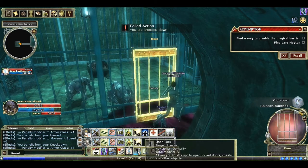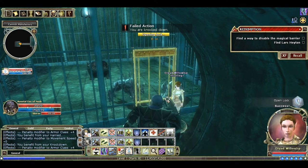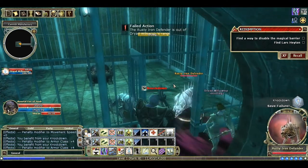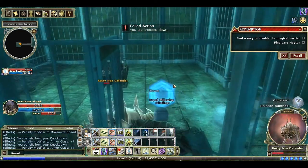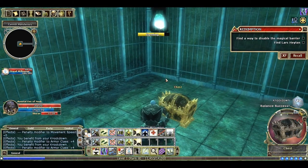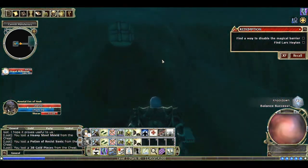You're seeing probably the most annoying ability in the entire game — Grease. If your Balance skill is not high, which mine is not, you're just going to fall on your butt a lot. I picked the lock there using thieves' tools and opened the door. Luckily my hireling and my dog have a little bit better balance than me and weren't falling down, so we were able to end that fight pretty quickly and get some loot.